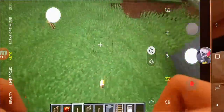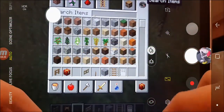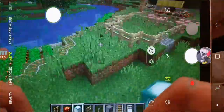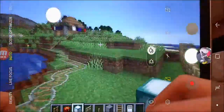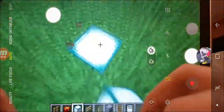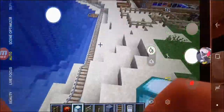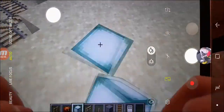Lights everywhere — literally everywhere. I'll be using the one with the most light. I'm going to put sea lanterns everywhere, even far outside the borders, some lights everywhere so mobs get spotted by the doorstep.